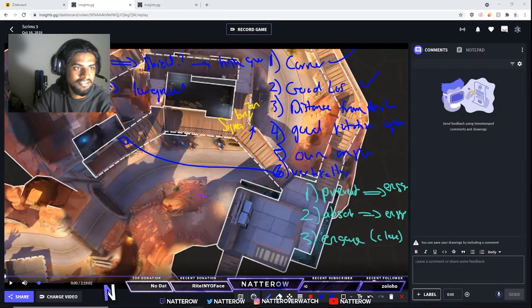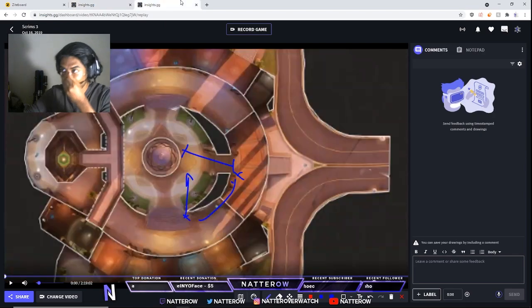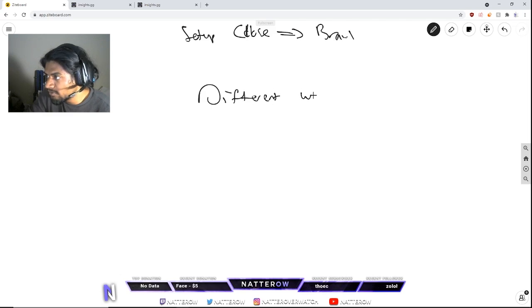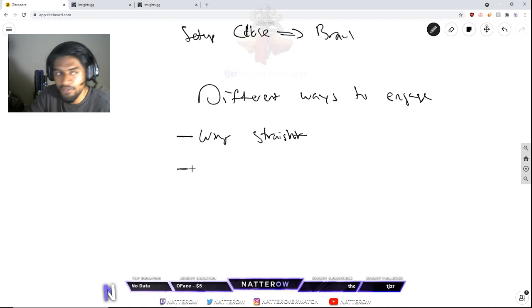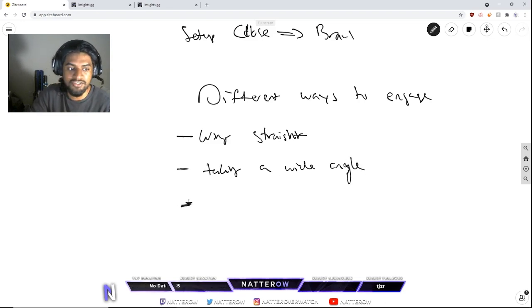Now let's go into the next topic: different ways to engage. There are a few basic ones. One is W-keying in — just going straight in, getting orb on your Brig, and walking into the enemy team. Another is taking a wide angle. And there's a third one that's not as intuitive but really valuable, which is forcing point.